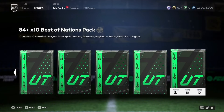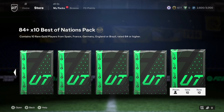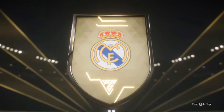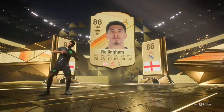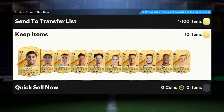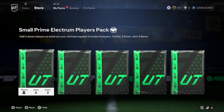We have an 84-times-10 best of nations pack - we could actually get a special card from this due to the high rating. We also have a 51-player and 19-player pack from the deep Cobalt and the Rodri exchange from last episode. Starting with the 84-times-10 - it's a gold rare English central midfielder, Drew Bellingham - is it a double walkout? Yes it is! And Rodri - 89-rated, pretty nice! So Rodri goes into another exchange right away.